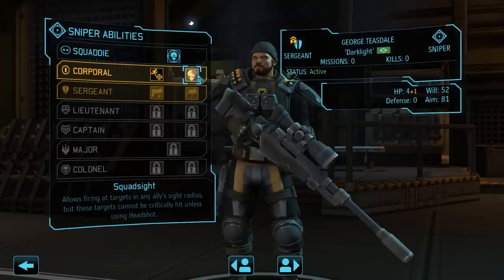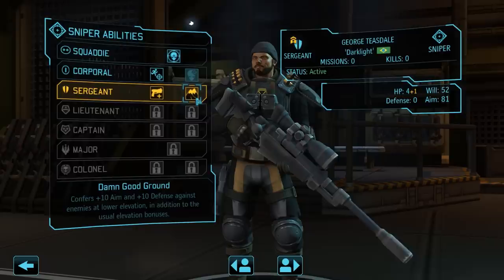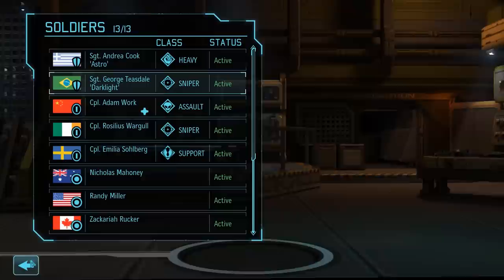On the corporal level, we once again have access to Snapshot and Squadsight. Since Rosilius already received Squadsight, we'll go with Snapshot for George — so he will be slightly more mobile, but he also has to be, as he can only fire at targets he can actually see. On the Sergeant level, we can now choose between Gunslinger and Damn Good Ground. Gunslinger gives a damage bonus to shots fired with the pistol, while Damn Good Ground improves the already existing bonuses from having an elevated position. Not all maps have easily accessible high ground, but I still prefer Damn Good Ground over Gunslinger, simply because it focuses on the sniper's primary weapon.